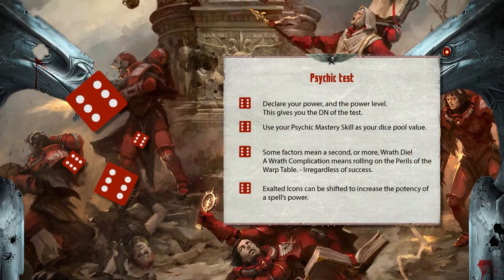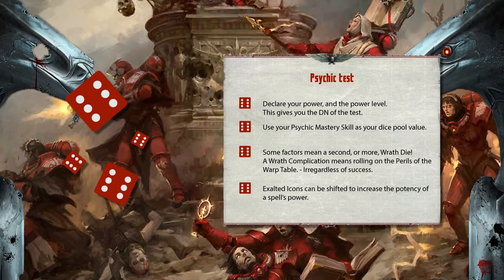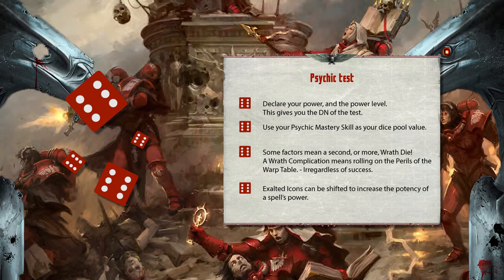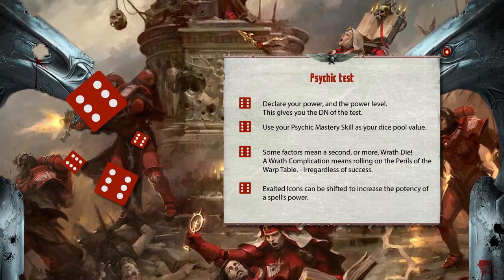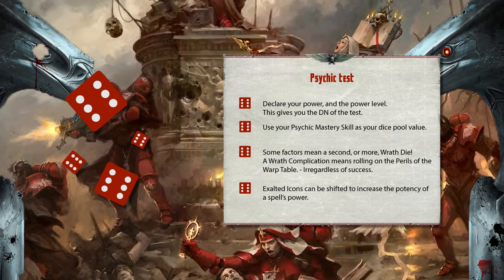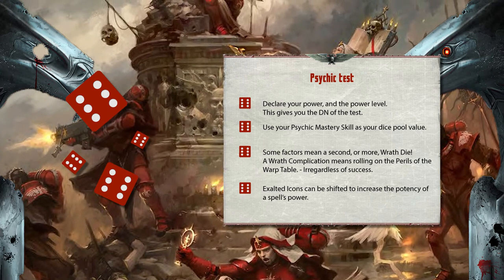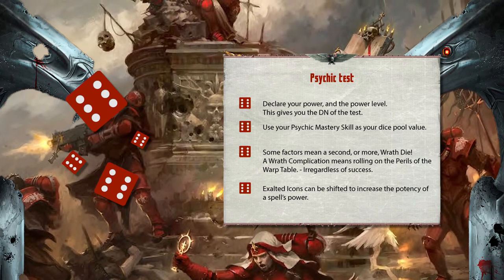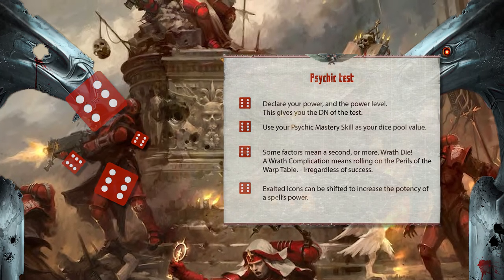When making a psychic test, you declare the power and power level you wish to use, which determines the difficulty number. You then use your total psychic mastery skill. Some factors may require you to add extra wrath dice. Success is meeting or exceeding the difficulty as usual, and any complication on the wrath die means rolling on the perils of the warp table, regardless of success or failure. Exalted icons can be shifted to increase the potency of the spell, and more detail will be covered in the psychic powers video.